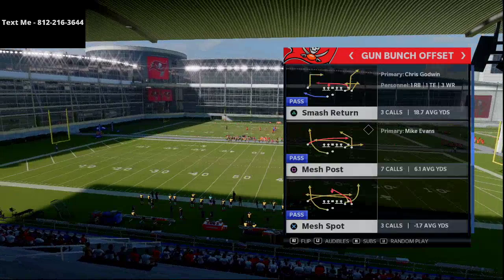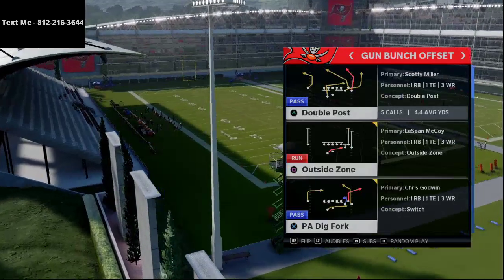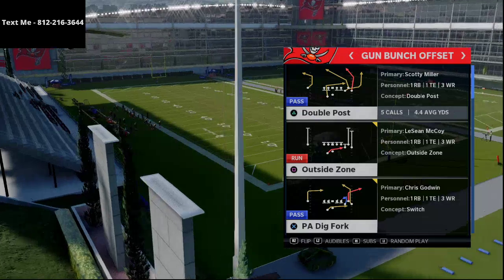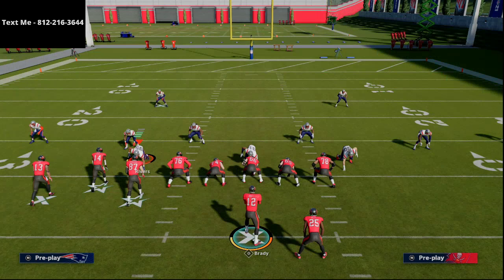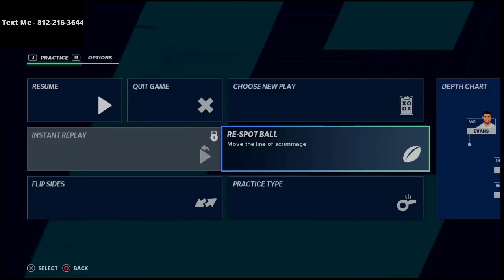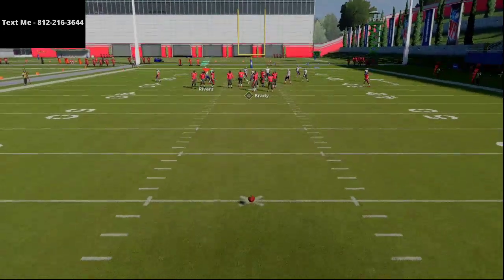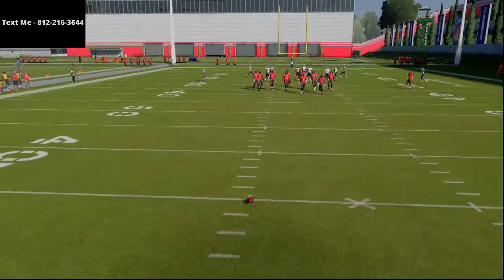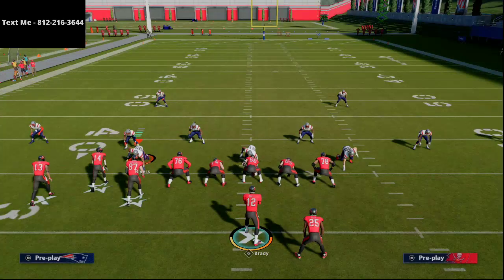The play we're going to be going over is PA Dig Fort. This is one of the best plays in the game. What you want to do is come out with the play flipped. With bunch, there's a little secret tip — you want to back the ball off. I recommend running this route combination to the left hash, because most of the time people like to have their bunch to the wide side of the field.